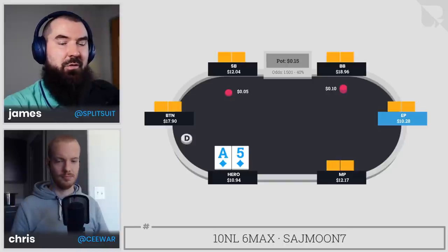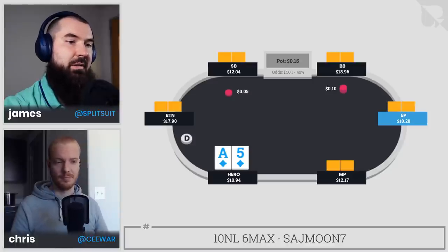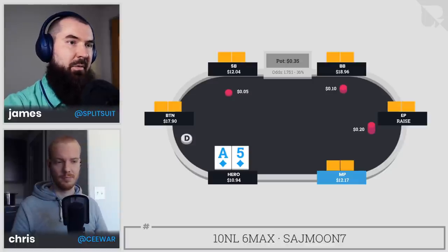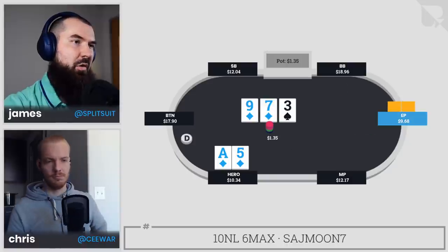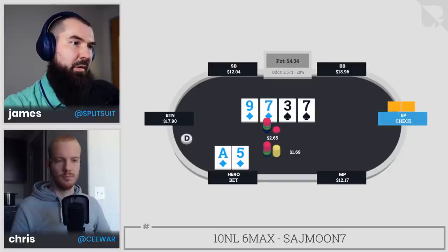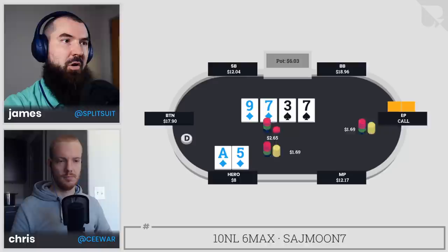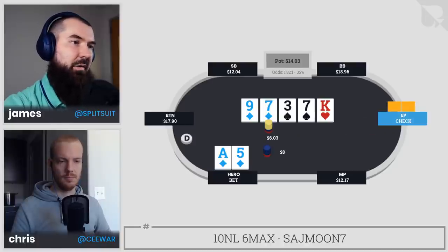We're going to get to the interesting spot and then play it in reverse, running through it street by street. The hand itself: there's a min raise from under the gun playing 10NL six-max. Hero decides to three-bet from the cutoff with ace-five suited. Early position calls, flops an overpair on a flushy board, hero fires half pot, gets called. Turn pairs the board, hero continues, gets called again. River is the king, early position checks, and hero decides to bomb it.